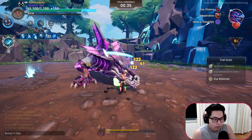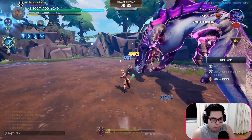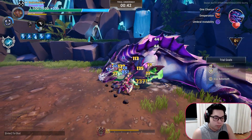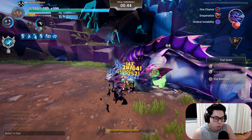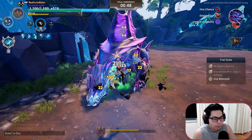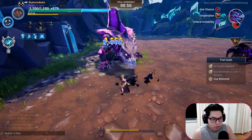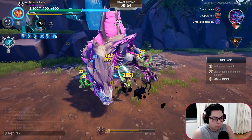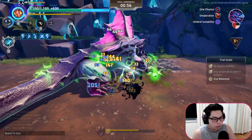I also have Discipline mostly for the extra crit rate, which I think is very important. But if you cannot make good use of it, feel free to use Revenant if you like. It's honestly your choice, but I tend to run Discipline solely for the fact that it makes critting a lot easier.